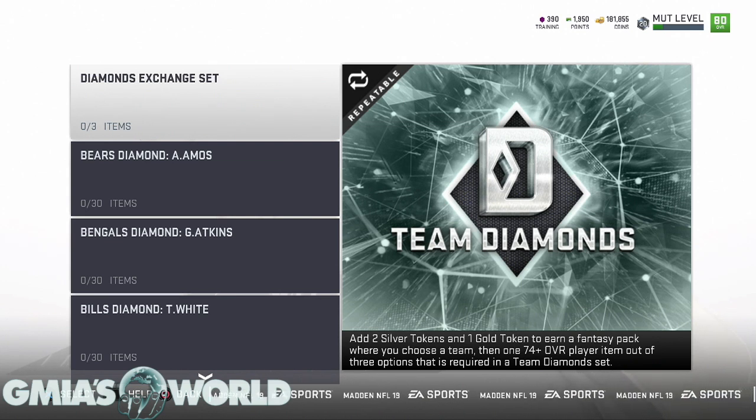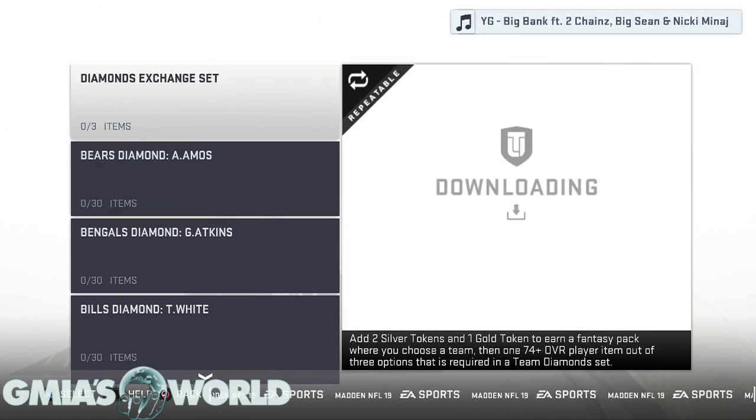When you first come in, pay attention to this: most sets are going to have what's called an exchange set, where you can put something in and it can help you attain certain things within whatever you're doing. This is the Team Diamond set — as other sets come out, they will usually have something at the top that helps you get things that go into the sets. That's a clutch MUT tip — instead of going crazy trying to get every single card, sometimes it's simple to just look at what EA is offering you first.